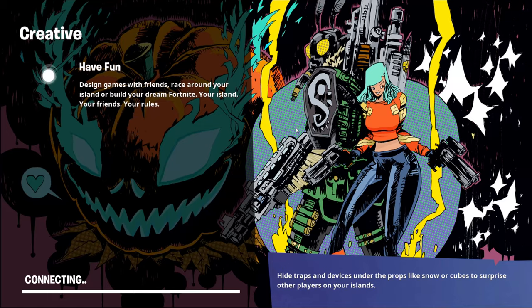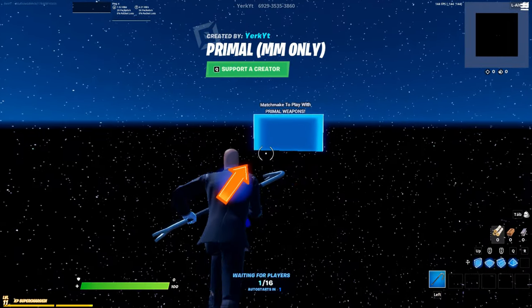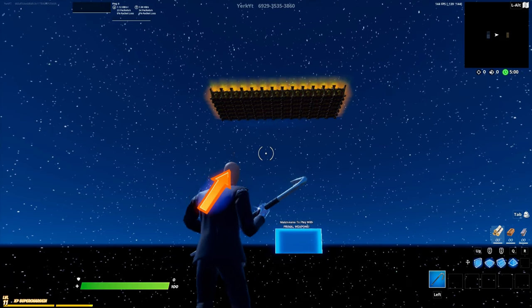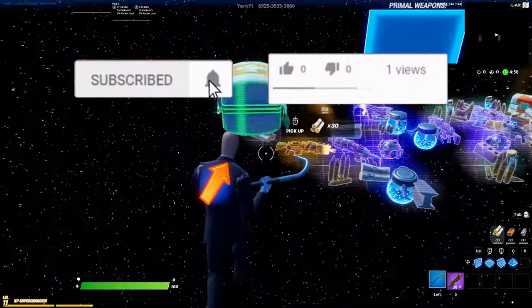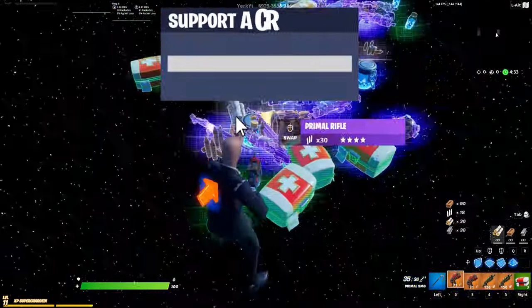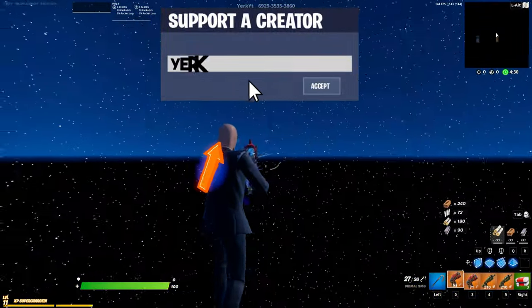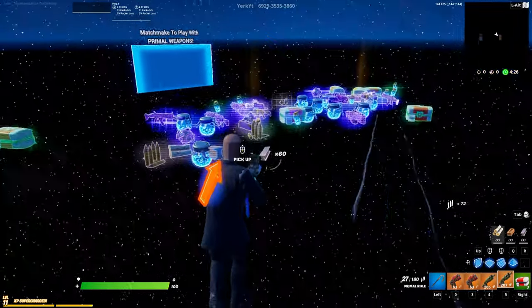As you can see, I've matchmaked into the primal weapons map I just published. The game starts, and as soon as the chests break we have primal weapons. That is how you get primal weapons in Fortnite Creative. If this video helped you out, drop a like, hit subscribe, and let me know what your favorite primal weapon is down in the comments.